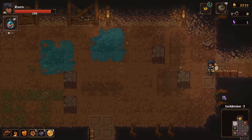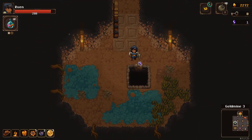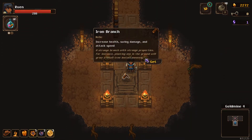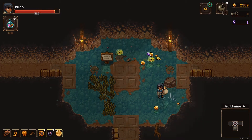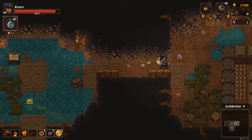We're almost done with the gold mine. I can now say that the last run had a lot of bad luck involved. A relic — well, thank you very much. We got the iron branch: increases health, swing damage, and attack speed. Not bad at all.